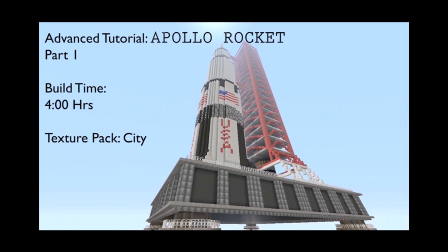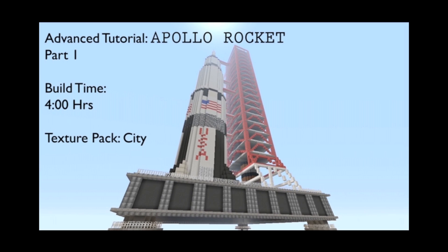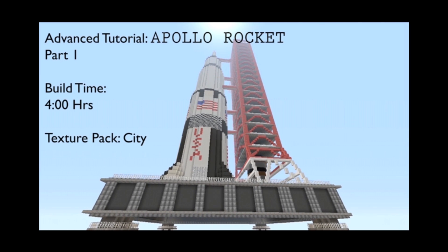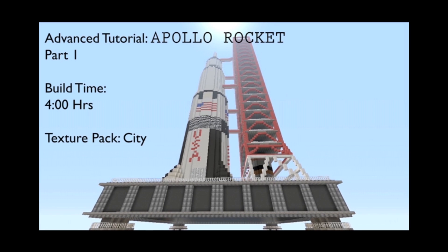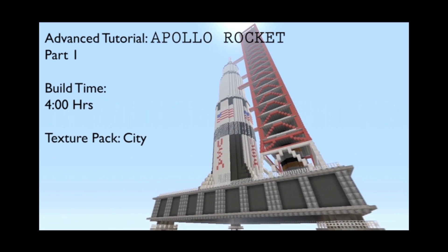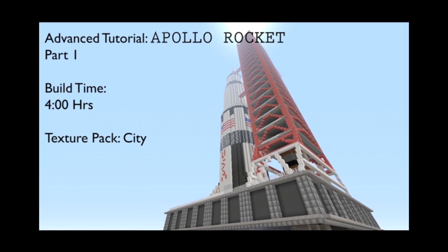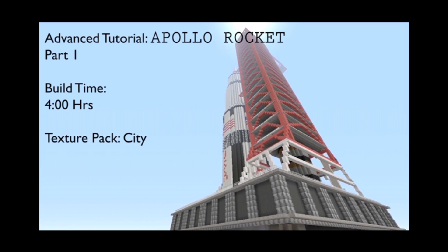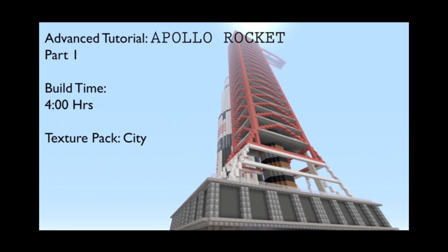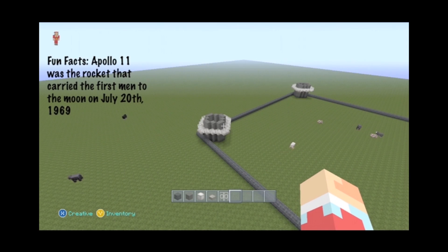Hey everybody, welcome to another advanced tutorial. I'm your host Rinald. Today we're going to be looking at the Apollo rocket that I built in Spankle Chanks, Florida map. This should take about four hours to build. What I recommend is getting a couple friends together, watching this tutorial, and each person building a segment at the same time — it'll really speed up the process. The texture pack is the city pack. Let's get started.